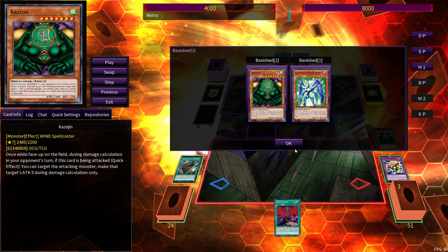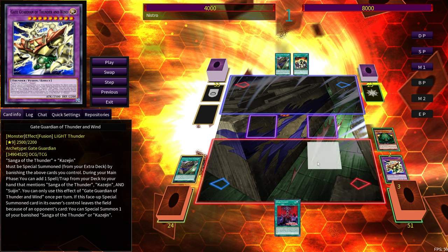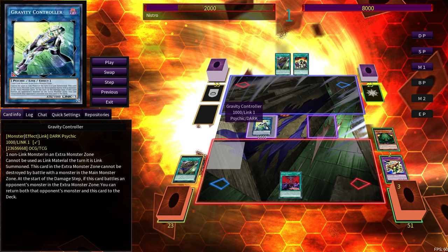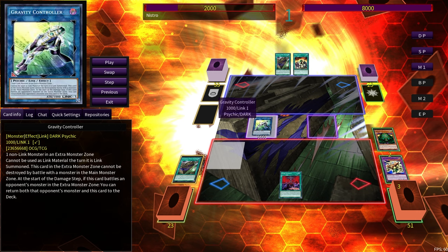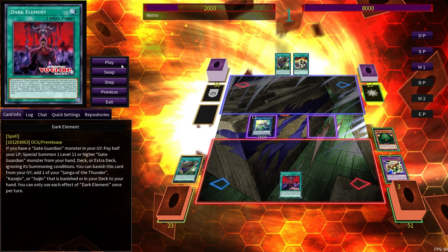This would be an OTK — Prisma plus Kazejin, search Ryryoku Guardian at 6,500 attack into 4,000 life points. Your opponent's life points would get halved so they'd only be at 4,000 — that could have been game. Now going first, we could turn that into our Thunder and Wind into a Gravity Controller. Be careful — you have to summon this in the Extra Monster Zone to summon a Gravity Controller, because it has to use a non-link monster in the Extra Monster Zone. Because Thunder and Wind is a Gate Guardian monster in our graveyard, we get to activate Dark Element and summon Combined.